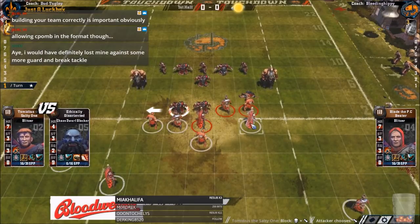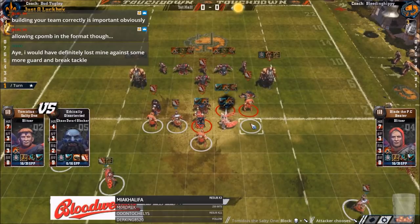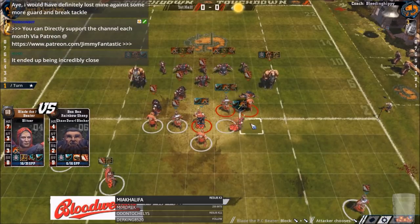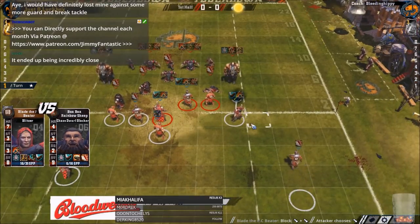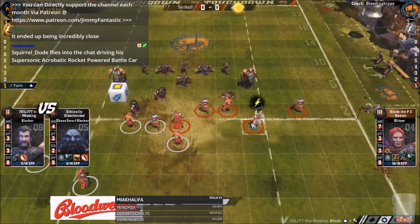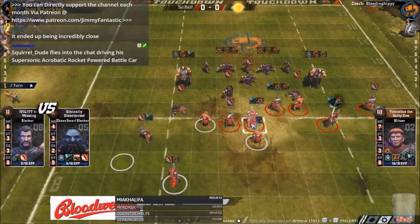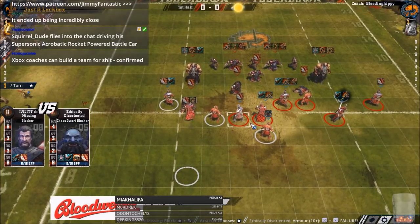Even this one you could have just had guard on him as well and just go with one mighty blow. Building your team correctly is very important. I do think the PC teams were built better than the Xbox teams, to be honest. Allowing claw pom in the format — yeah, it was a decision. You can't not have piling on claw pom really, because if you only have 2 skills you could have a claw pom yeti or a claw pom mino. Obviously reliable claw pom is a bit of an issue, but it gives more build options and more realistic development — you will have some players on 3 skills and some on 1 in a real team.